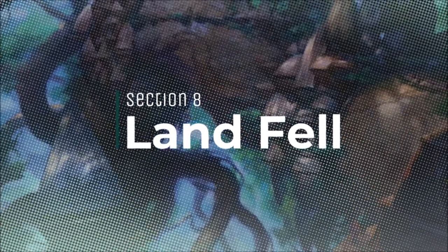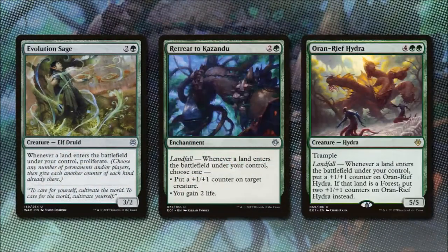Now we will be dropping lands into play left and right, and landfall will help us win the fight. For 2 and a green, Evolution Sage is a 3/2 elf druid — whenever a land enters the battlefield under our control, we proliferate. This will help with our +1/+1 counter synergies and help us ultimate our planeswalkers earlier and more often.